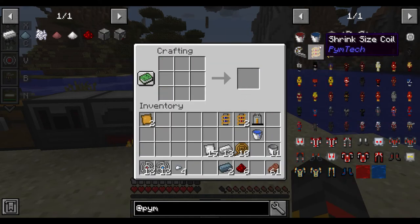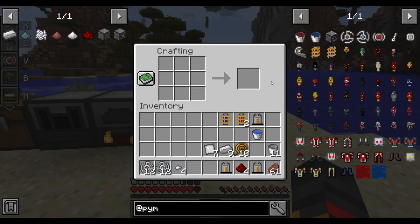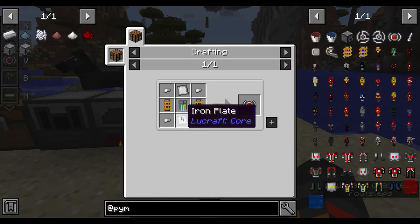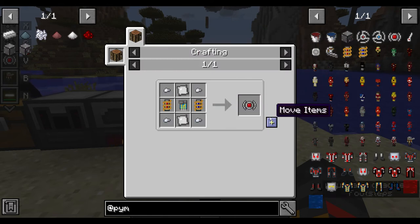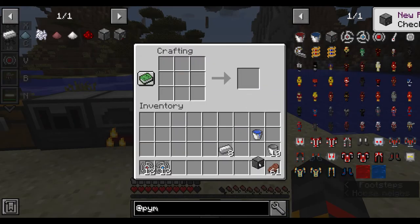You also need two of these components, one of those, a fan circuit, and finally a regulator. With the regulator in hand, you can craft the structure shrinker.